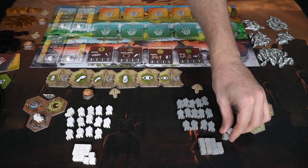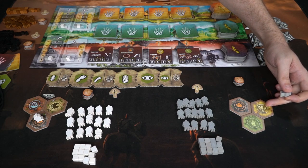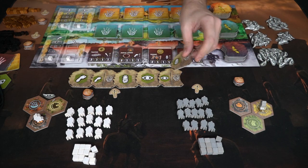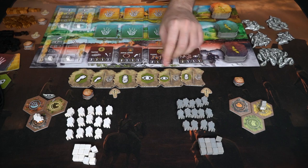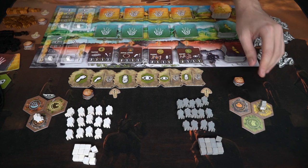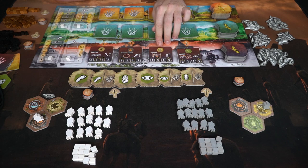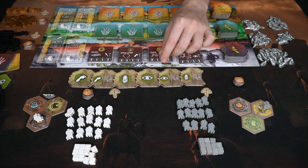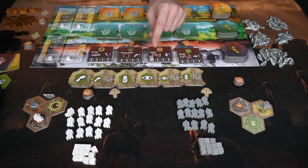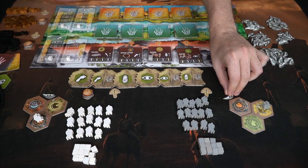Let me show you a couple rounds of play. This player is on one of these wheat symbols, so he can take this tile and move it across. He'll choose one of the two abilities — procreate or complete an achievement — and he'll complete an achievement, which means he needs at least one unit on a space that corresponds to this specific symbol. He does have the wheat, so he takes one of his markers and places it down, acquiring two victory points.